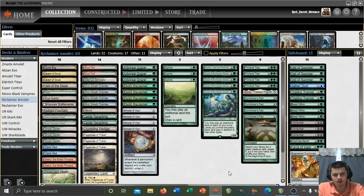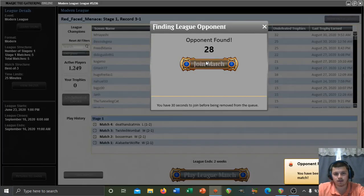We're back playing Reclaimer Amulet, currently three and one after some bad beats against our mono white taxes opponent in the last round. Leonin Arbiter and Mindcensor are not really the easiest cards to beat. Maybe we'll face an opponent who's not playing those cards though, so let's go ahead and get hooked up for this match.